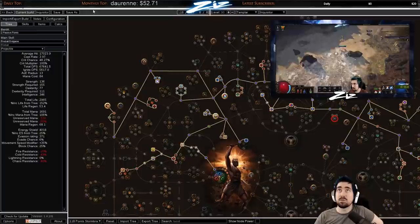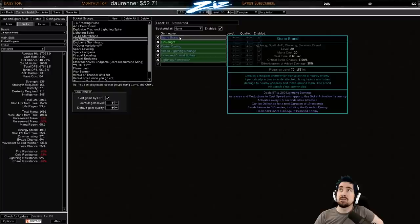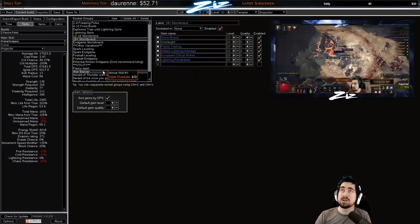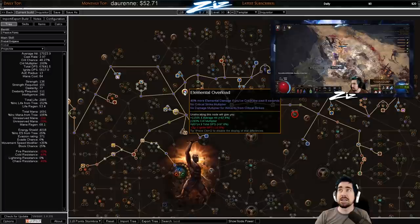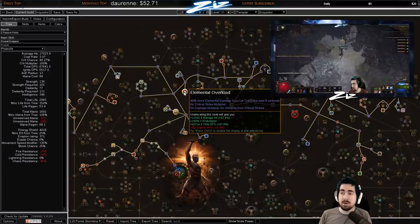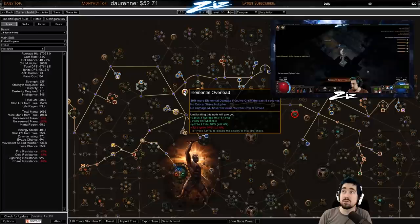Before, we would more likely have used Stormband, Onslaught, Faster Casting, and then Controlled Destruction. Some people use Conc Effect — Havoc for example really doesn't like it because it can limit your clear a little bit, but it is very good for damage. A problem with using Stormband and Controlled Destruction is that your Elemental Overload will not proc because it'll reduce your crit to zero or near zero. Elemental Overload is really nice to have, so I'd recommend trying to have somewhere between five to eight crit even if you're not focusing on crit damage.